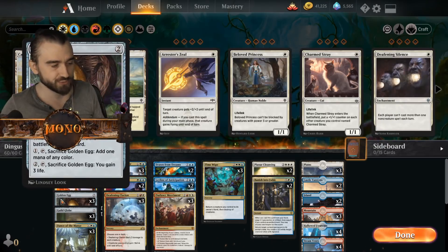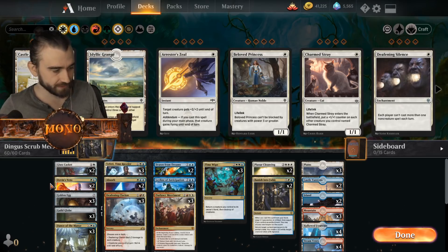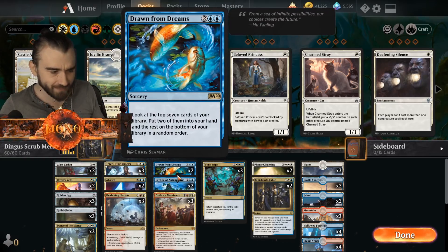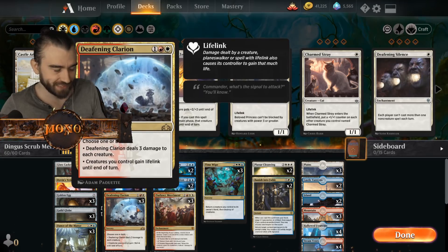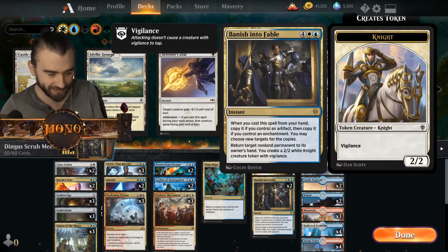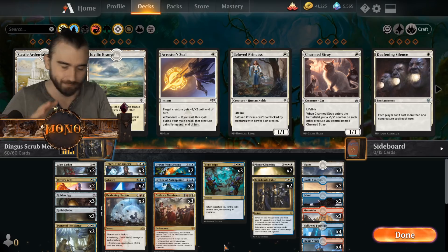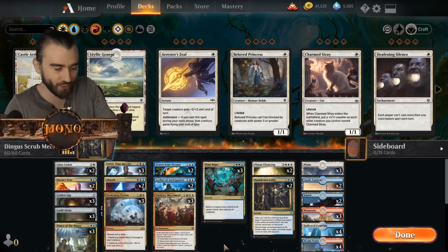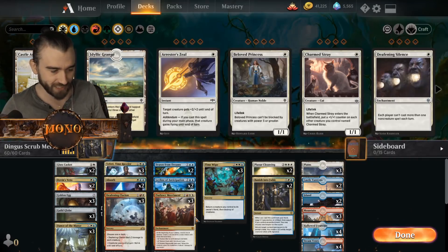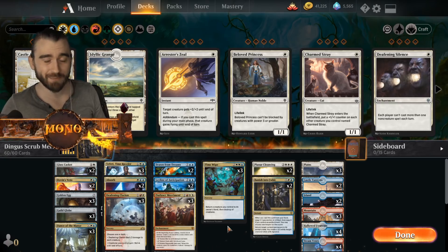The things you have down are usually sacrificial anyway, like golden egg and gilded globe. We also have Dominus Veto, glass casket, a little bit of removal, Teferi, drawn from dreams, Definite Clarity. As you can see we have a lot of ways of controlling the board — Definite Clarity, Time Wipe, Planner Cleansing, and Banish into Fable. Most of the time it's just going to be controlling the board and setting up the perfect win scenario with either Dance of the Manse, or maybe a Banish into Fable, or just putting down a lot of Outlaw's Merriment. It's a pretty cool deck — let's just jump into the games.